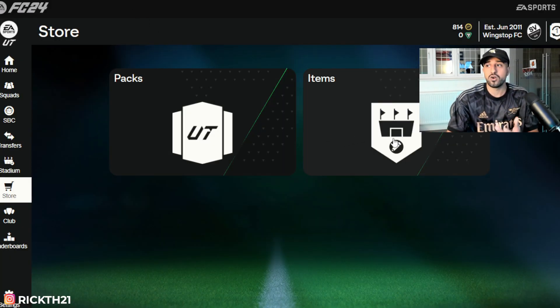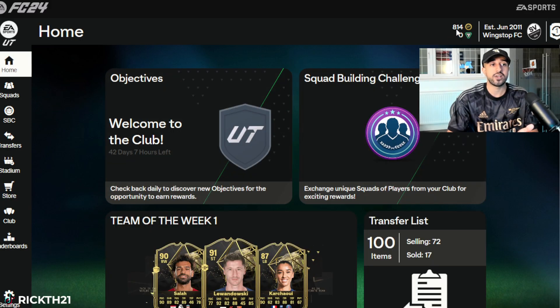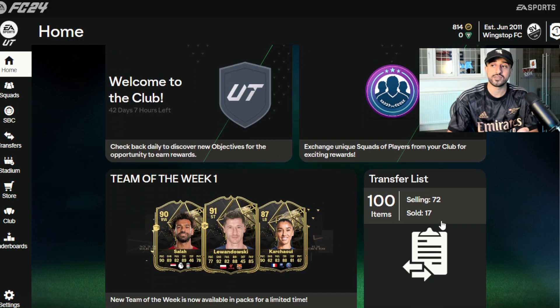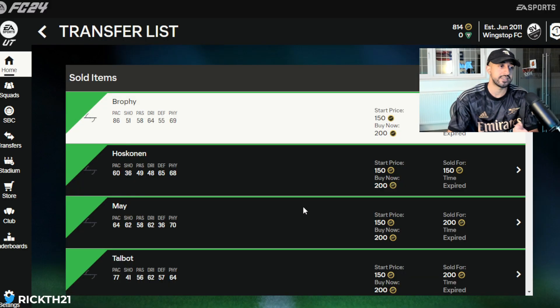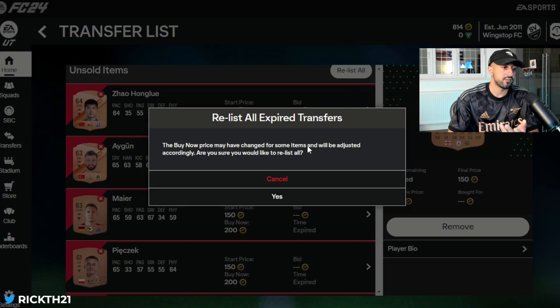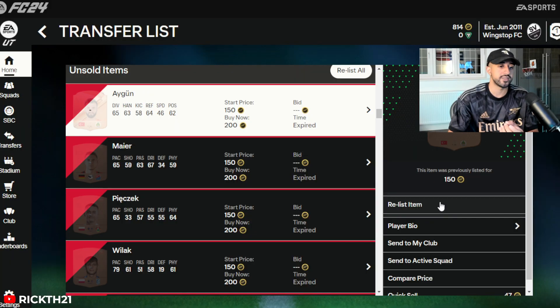We are on the EA FC 24 web app. You can see I have 814 coins, 72 cards listed, and 17 sold. Here are the cards we are selling. For some reason my relist pool is not working.